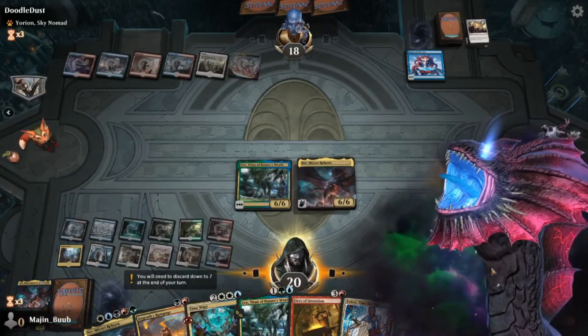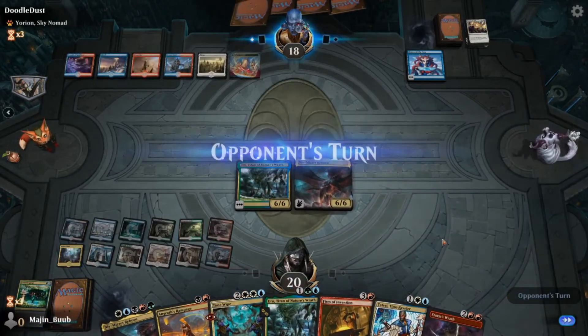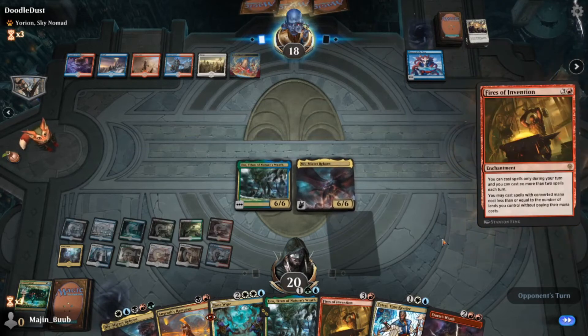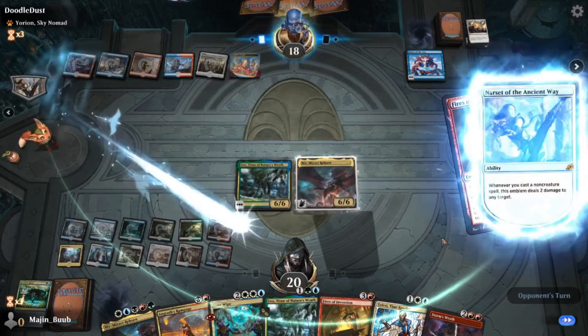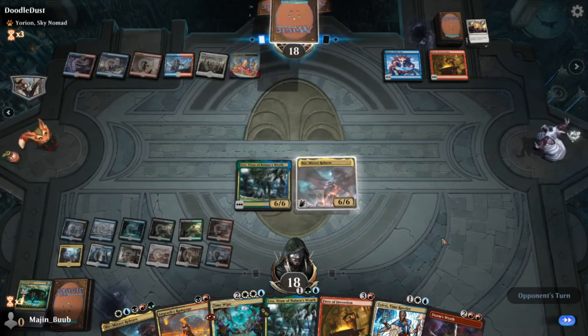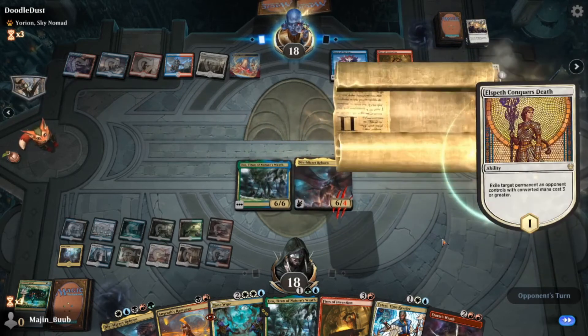Seeing what answers he has left — he has three cards left in his hand. I am scared of a Shatter the Sky, I am scared of an Agent of Treachery. I just gotta start closing out this game. So he plays a Fires of Invention, he has one spell left to play. Immediately he gets that Fires out, and I know the next move I want to make is play my Teferi to bounce that Fires back into his hand and make him replay it, because the more I can keep his mana busy at the end of this game, the better.